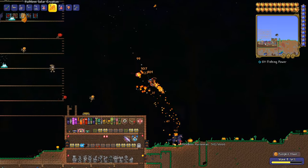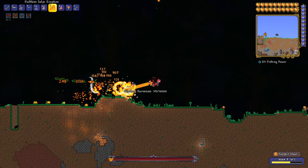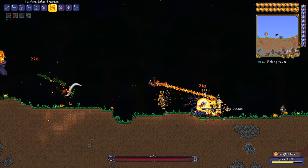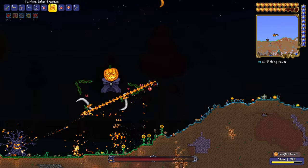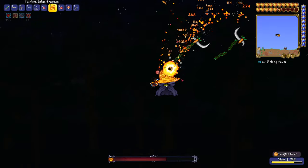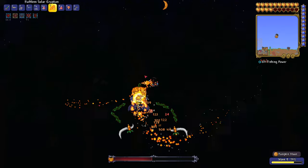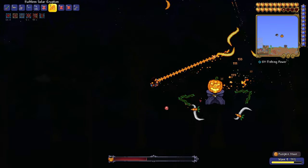I got multiple platinum just from doing this event over and over again, so if you want a money-making method to get gold or platinum in Terraria, the Pumpkin Moon is probably one of the best gold farm events. Each of the bosses and the normal mobs drop a ton of gold which you can collect, so make sure you do collect it during and after the event before it despawns.